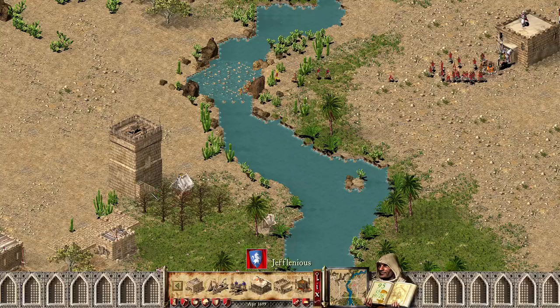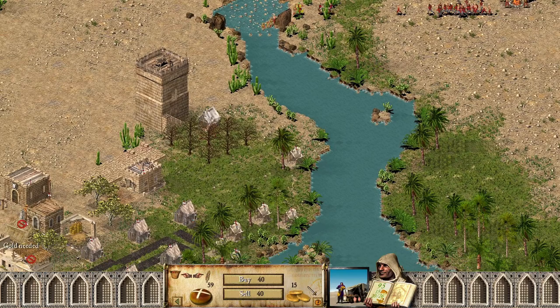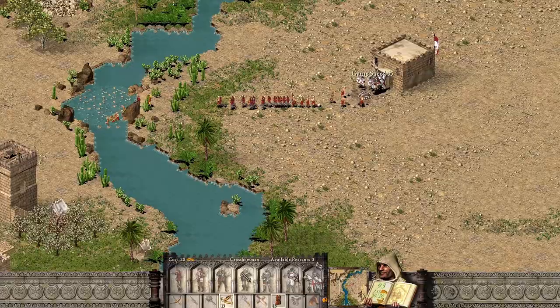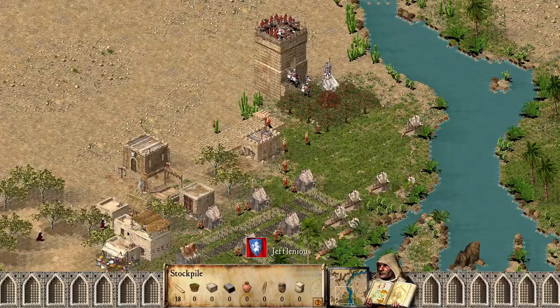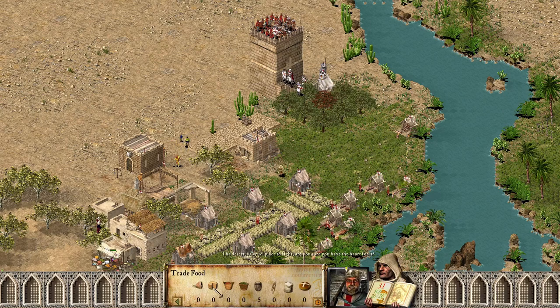Now start moving all of your troops to this tower, including your lord. I also made a tower ballista, but that's optional — it's honestly a waste of 200 gold. And as you can see, in the early game you really struggle with gold.